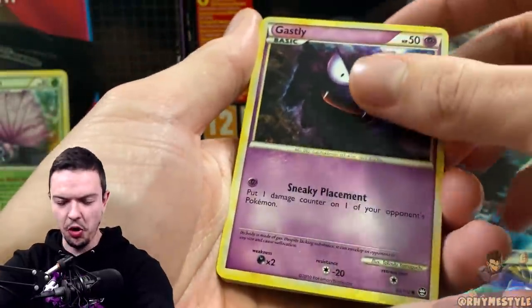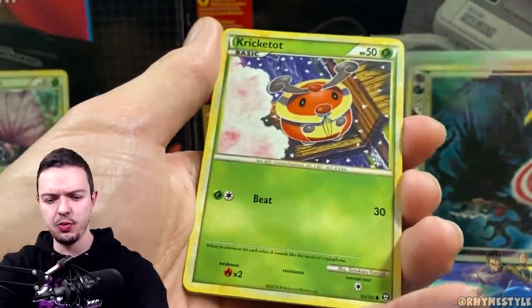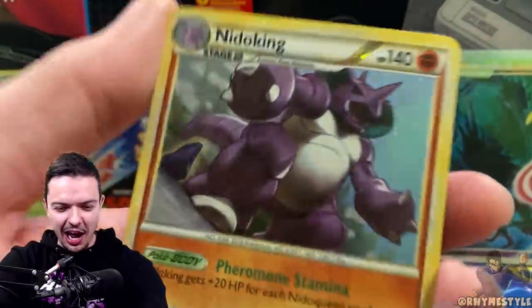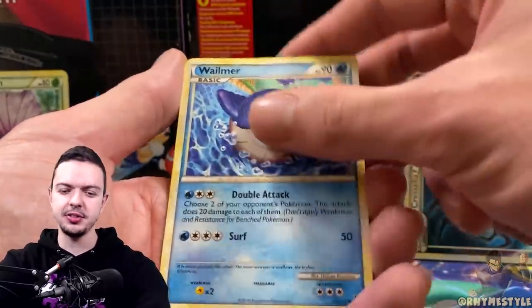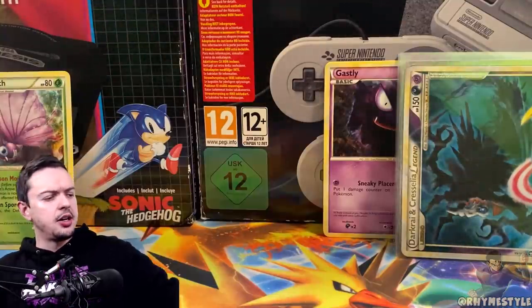Deep breath, here we go. Gastly, Shuppet, Aron, Ponyta. Gengar is another one I'd love to get as a prime. We're getting holos finally — they were hiding in the back! Nidoking holo. Let's put that next to the Drapion. Black Belt, Wailmer, and Dragonair. I'm going to assume for this set that the prime card or legend card is always going to be in the reverse slot — I don't remember if in part one it was ever in the holo slot.